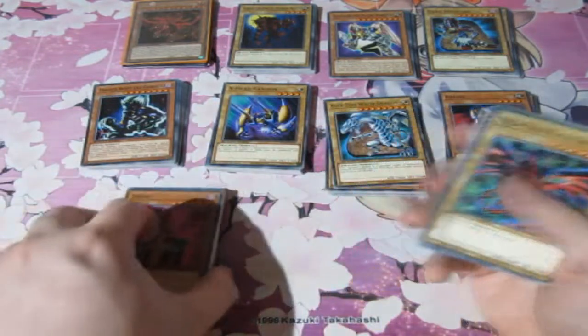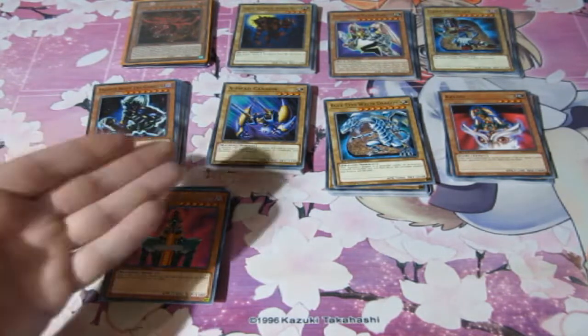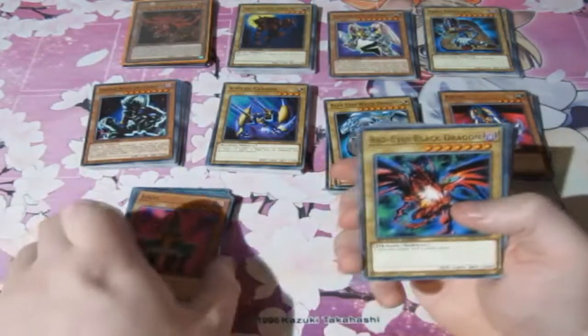And a Blue Eyes deck — are you kidding? So we've got ourselves a Blue Eyes, a Red Eyes, Dark Magician, Jinzo, Masked Beast, XYZ Dragon Cannon, the Animals, the Fairies, the Magnet Warrior deck. My goodness, this is unbelievable.